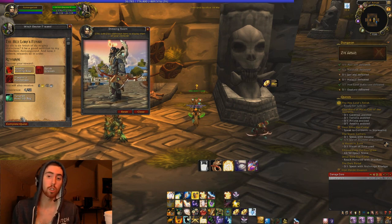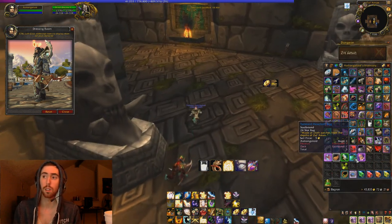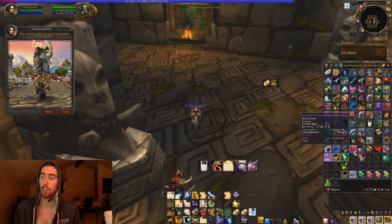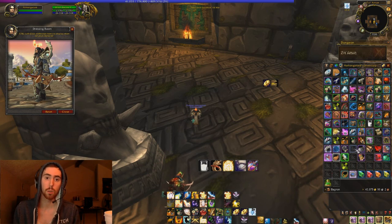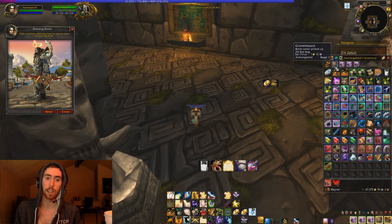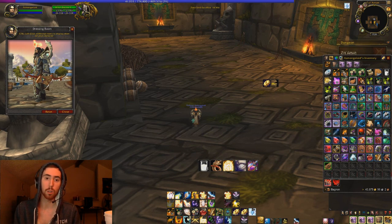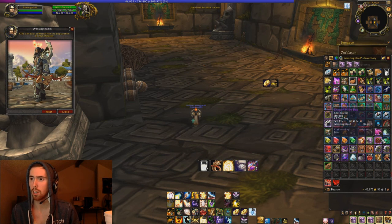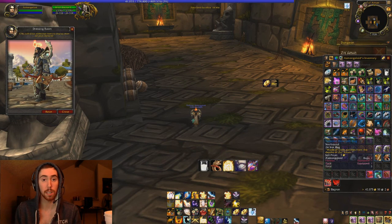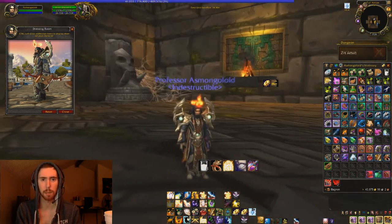Turn in the quest at the beginning of the instance and you get the Tattered Hexweave Bag - a 24-slot bag - plus some extra quest rewards. This video is longer than it needs to be, but even so you can get all this done in one hour. You get all four bags your character needs: the Grumble Pack, the Enlarged Onyxia Hide Backpack, the Dragon Hide Bag from Sartharion, and the Tattered Hexweave Bag from ZA. You also make some money along the way from looting. Thanks for watching, comment and subscribe!